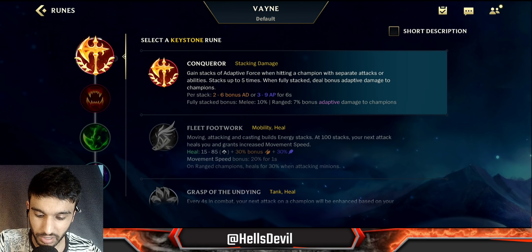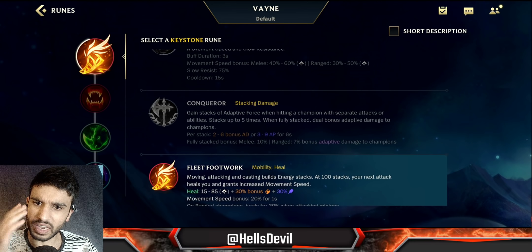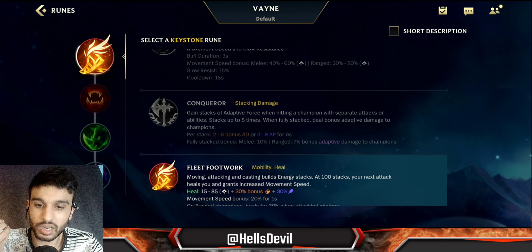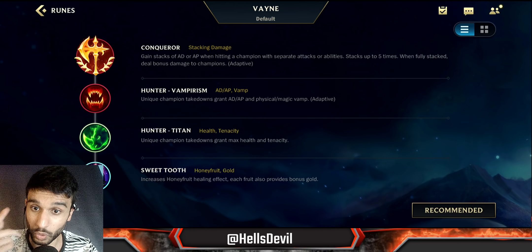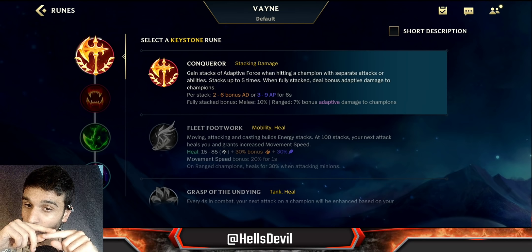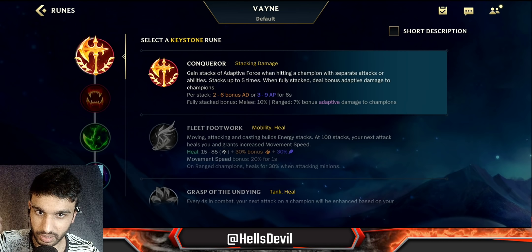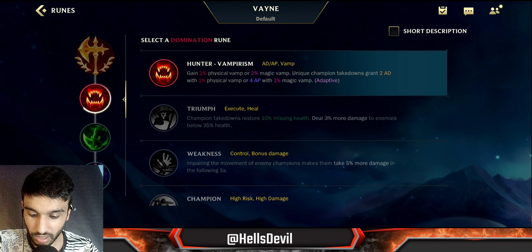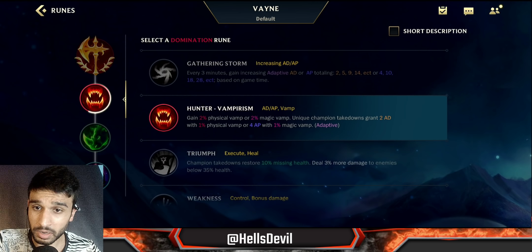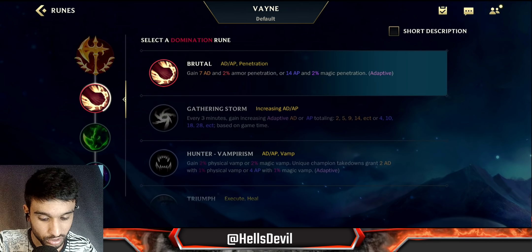For runes: if you're playing Vayne for the first time, second, or third time, I recommend Fleet Footwork in baron lane — it lets you play safer and the healing will save you. But if you're comfortable with Vayne, always go Conqueror, because it gives you so much damage once you get the stacks. For the second rune, I've tried Hunter Vampirism, Triumph, Gathering Storm, and Brutal — Triumph is useless, Hunter Vampirism is amazing.